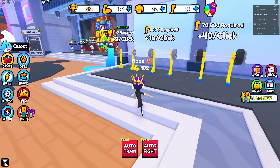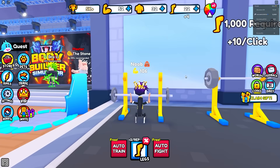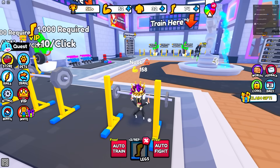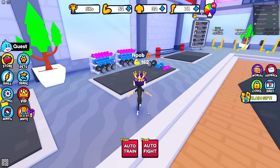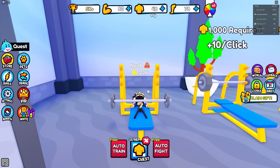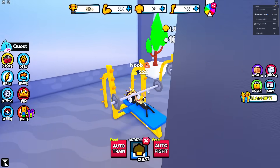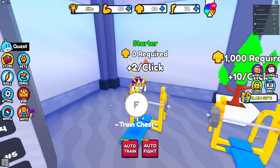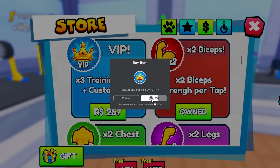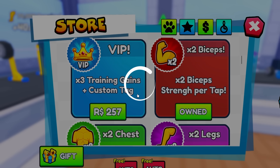So now whenever I'm doing squats or whatever, I'm getting four every time now, and I can click really, really fast. For squats you can click really fast. What about for dumbbells, could you click really fast on that? It seems like all of them are fast. And then there are better pets obviously. We gotta get the VIP game pass though — that's gonna give us three times training boost, so I have to buy that.